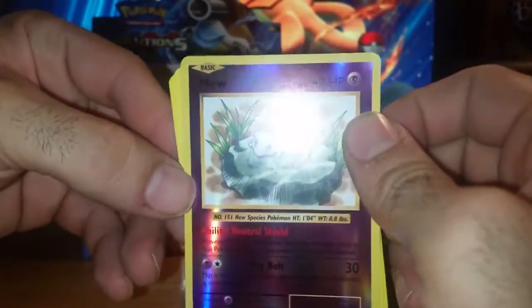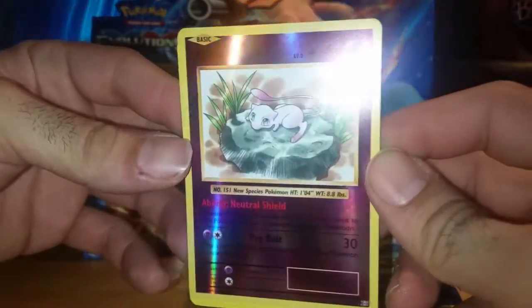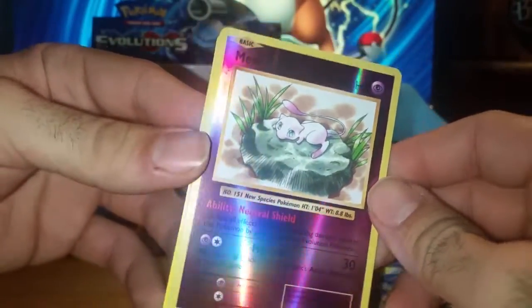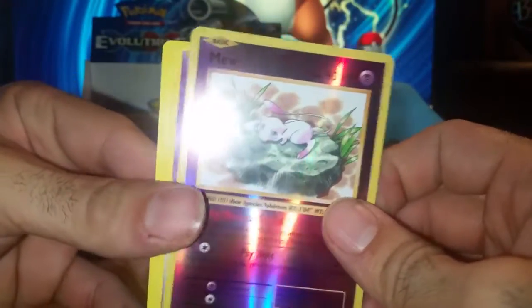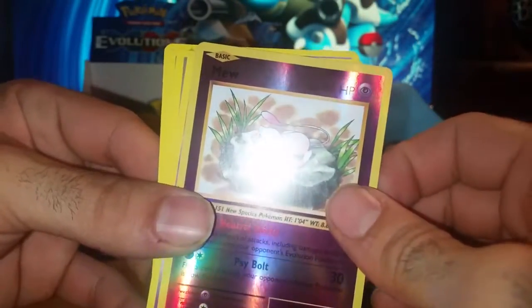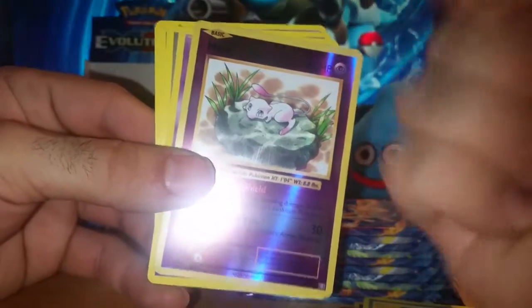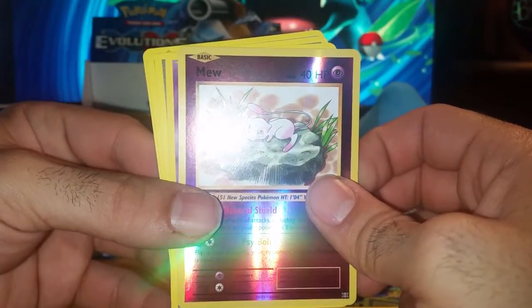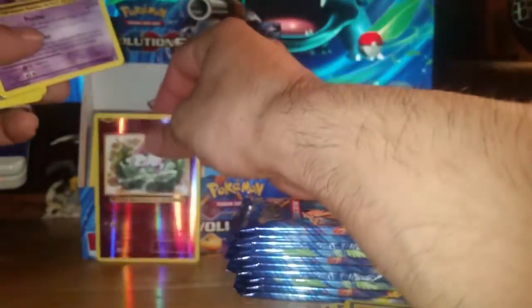This Mew was originally a Japanese promo that never got released here until this set. I already have the Reverse Holo one. A friend of mine had already pulled one but it was a holo — curse him. And it looks like we also got Mewtwo. Mew and Mewtwo in the same pack — not bad at all.